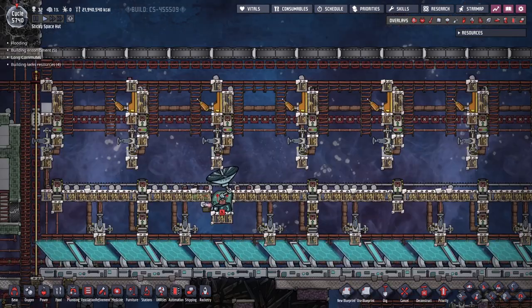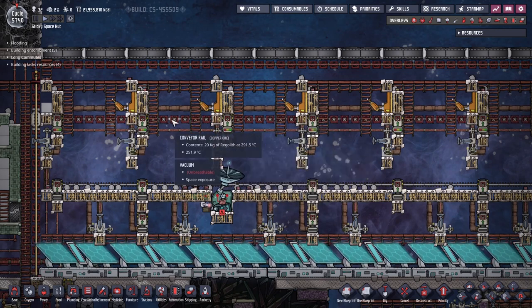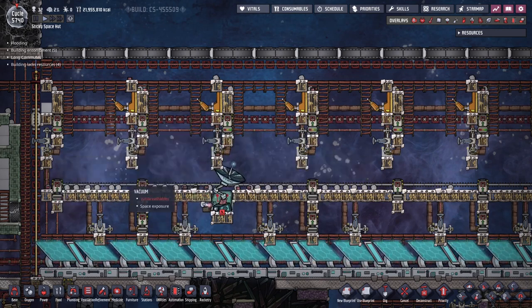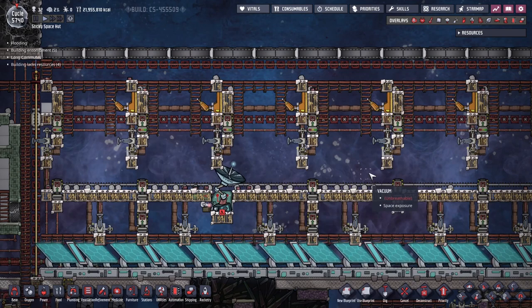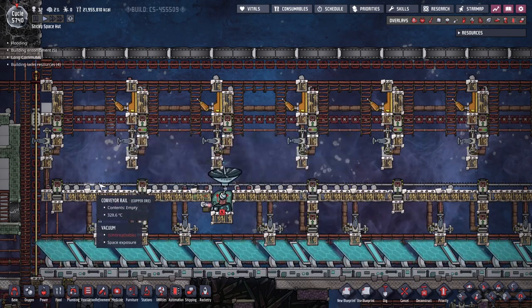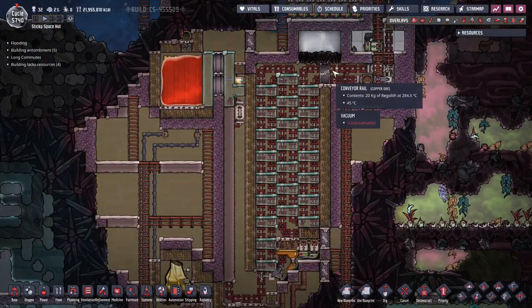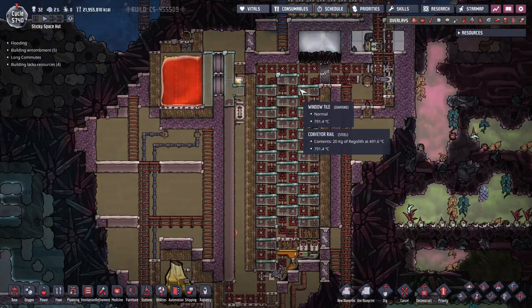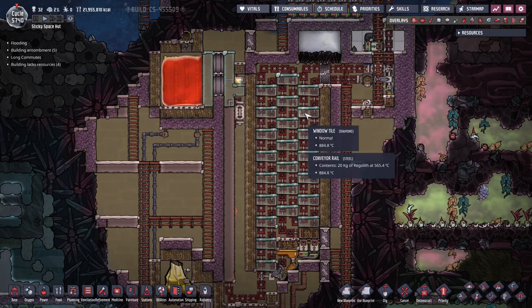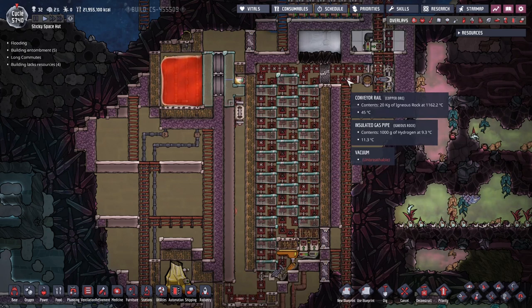It all begins up here where regolith is collected and sent down to the melter on a conveyor belt. This particular regolith collector was presented by Francis John — check out the link below for that. The regolith is fed down to the melter, coming in through a mesh of diamond bricks, and that's going against the counterflow of hot igneous rock coming out at about 1200 degrees, give or take.